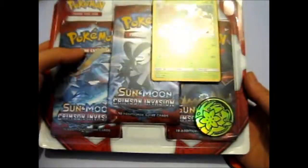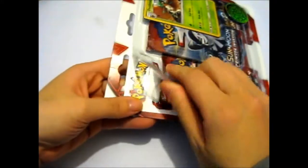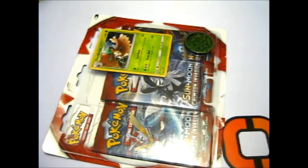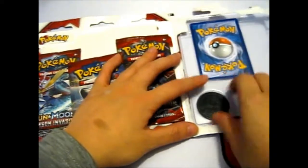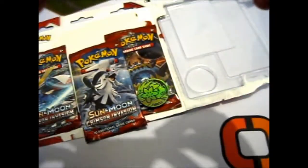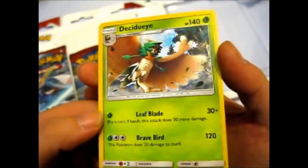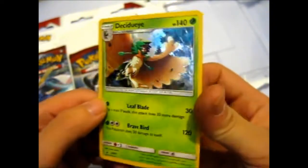It also comes with another Shaman coin, which is very pretty. So here is the Decidueye with Leaf Blade and Brave Bird, which I actually have Leaf Blade on mine in my game, so it's very handy.